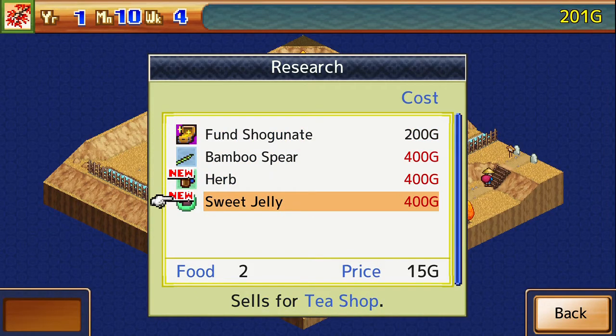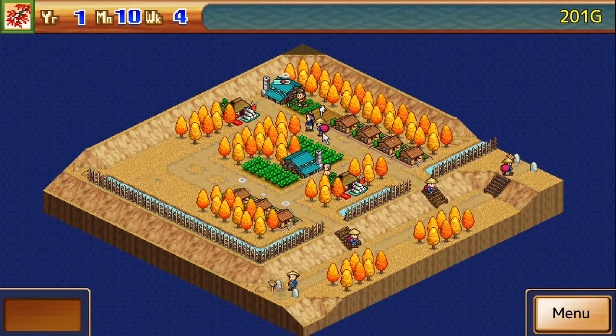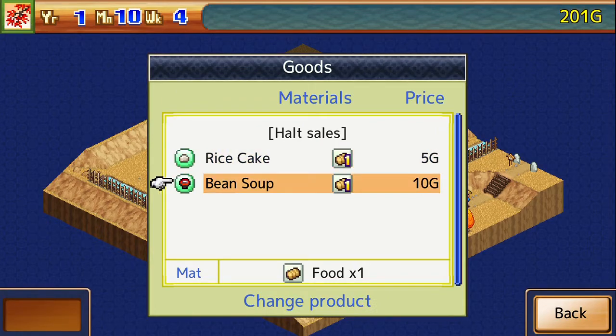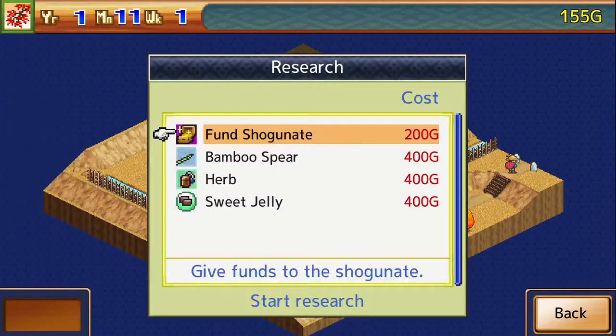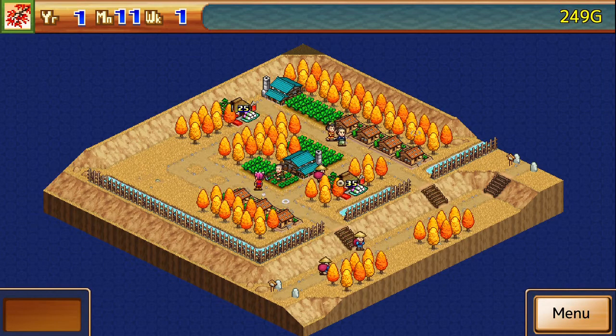We can also start researching some other things as well. Make sure you always change your stock whenever you get new things researched — we don't want to research things and then totally mess that up. So we're just kind of waiting on funds right now. We'll fund the Shogunate after a little bit here.